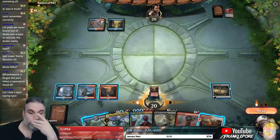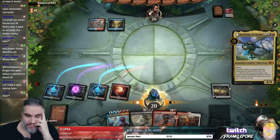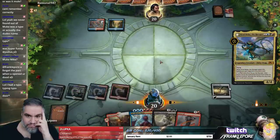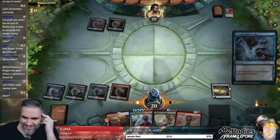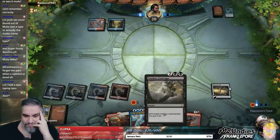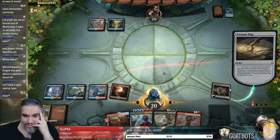The only thing they can have is Disdainful Stroke here. Let's risk it — I think it's worth a risk. Yeah, they do. Alright. There's no way to play around it really. We can wait and just play Niv-Mizzet, but it doesn't really do anything either.